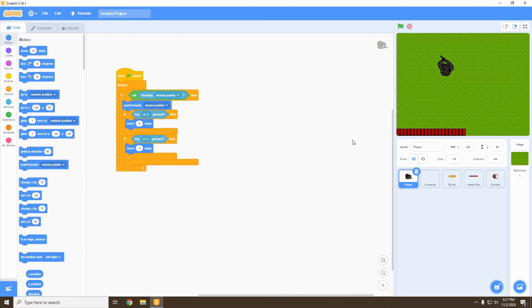This video will be adding health and ammo collectibles. We'll be giving our player a limited amount of ammo and they'll be able to collect that ammo by picking up ammo packs and restoring their health with a health pack. So let's get started.